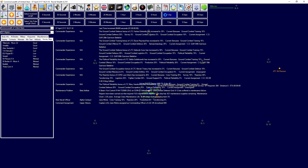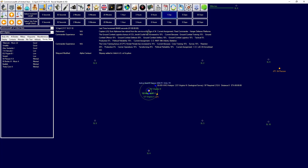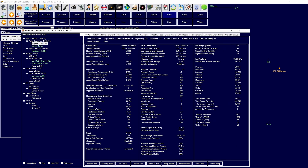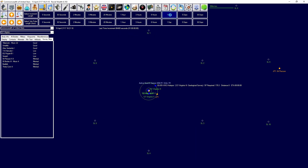Let's hit one-day increments and continue to 2117. We are continuing to build up our shipping industries. Population is kind of stagnant and we still haven't seen any alien missions except for the Swarm and obviously the Raiders yet, which is quite interesting to think about.